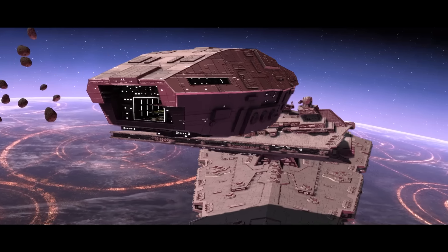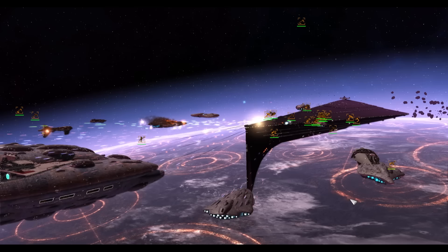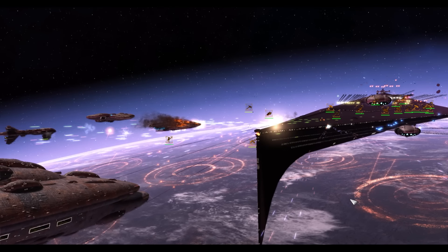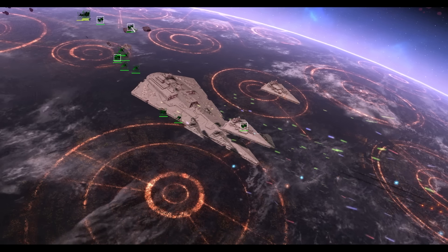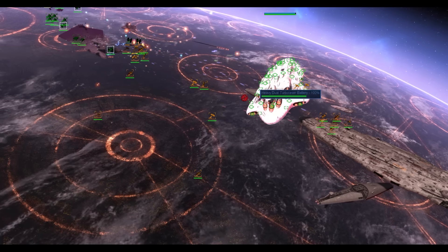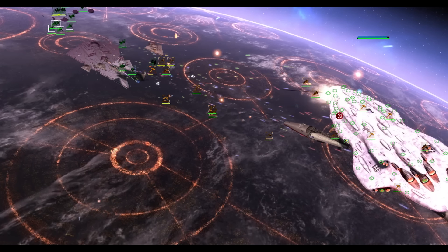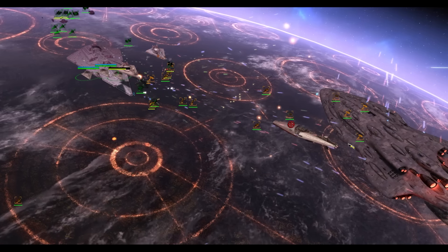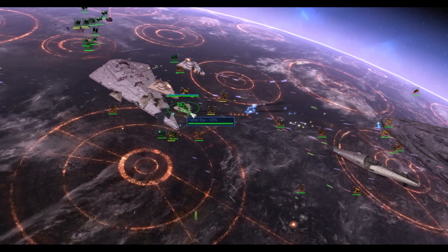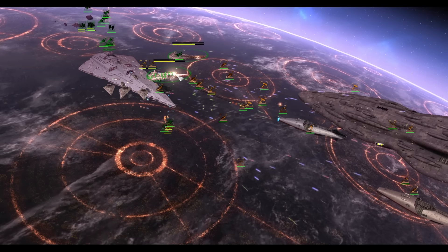When you drop your SSD into battle, bring a large number of anti-missile defense units as well as carriers for fighter defense. Your SSD will handle everything else as long as you keep it operational. Despite having a large amount of shield and hull hit points, it's not invincible. Make sure fighters like interceptors are taking out bombers attempting bombing runs on your SSD, and ships like the Victory I — which deploy many missiles — are countered by anti-missile units like the CR90.